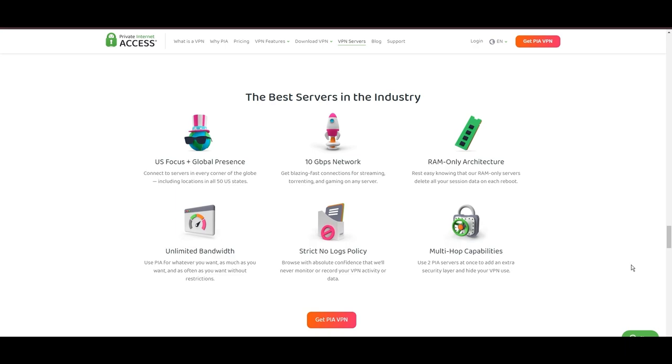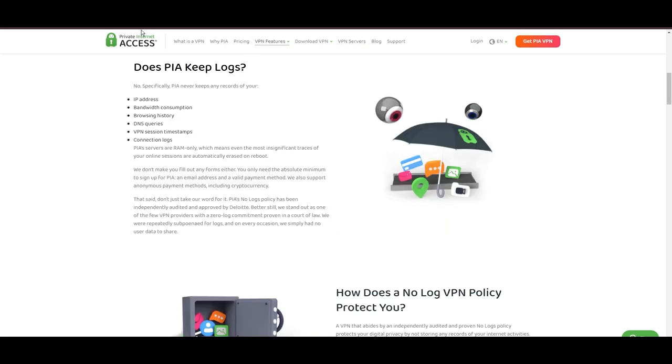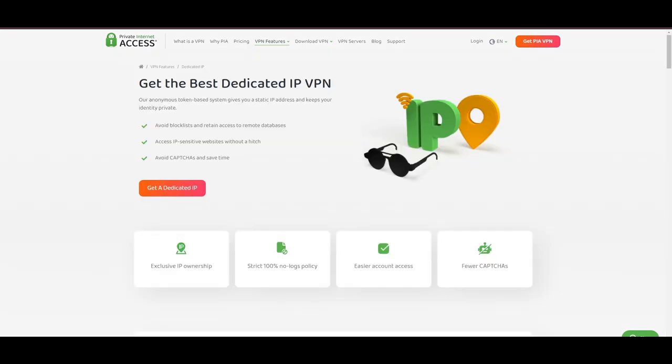With a particularly strong server presence in the US, PIA combines its vast network with user-friendly mobile apps and an attractive pricing strategy, making it a compelling option for the discerning VPN user. Yet, no service is without its challenges. PIA's US domicile has stirred privacy concerns despite its staunch no-logs policy. The reliability of customer support has been questioned, and the lack of servers optimized specifically for gaming might give pause to some. Additionally, the potential for game interruptions due to frequent server maintenance is a notable consideration.